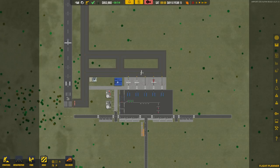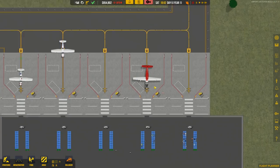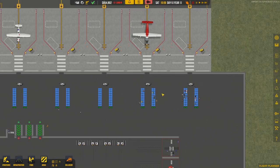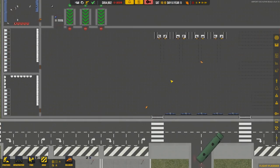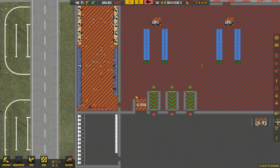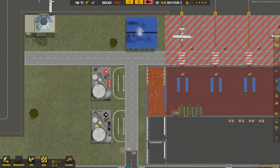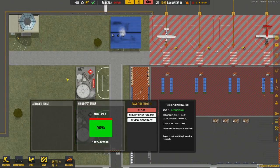Welcome back to Airport CEO. In the previous episode we got some planes - our airport is pretty much up and running. We've got three generic aircraft stands and two commercial aircraft. Maple Air is currently deboarding and boarding will progress shortly. We had a problem with the janitors, but a quick reload and making sure this section was set to staff resolved the issue. We've now got a jet fuel system, though the fuel gauges seem glitched at 90% - possibly a bug.